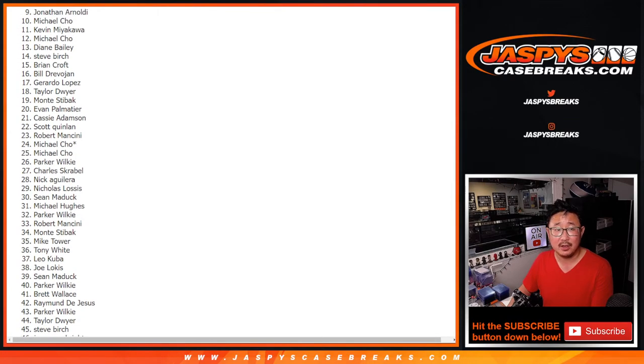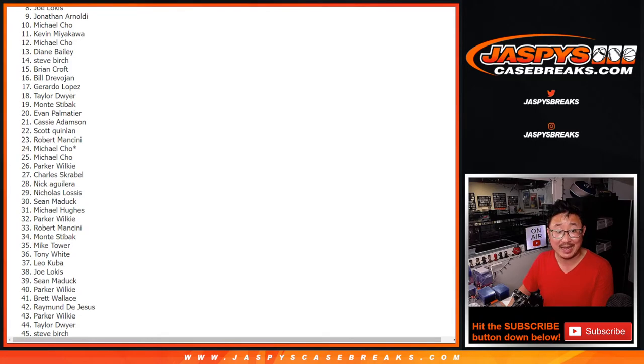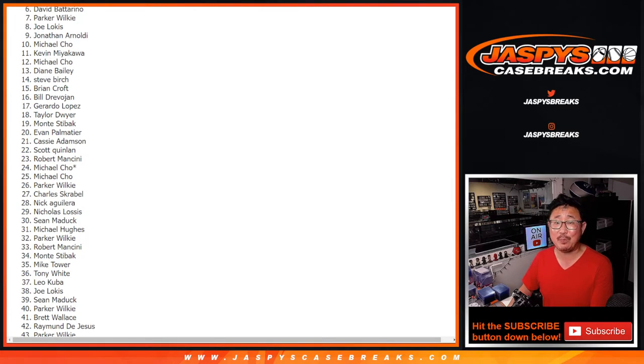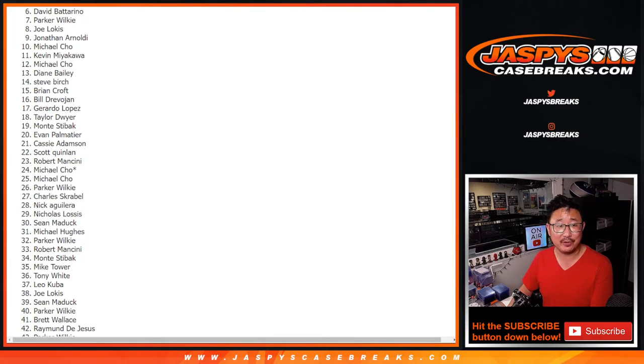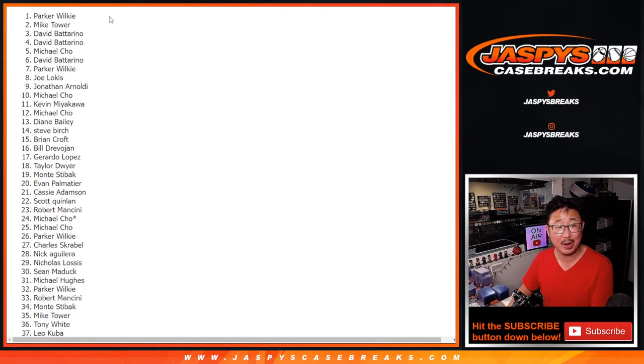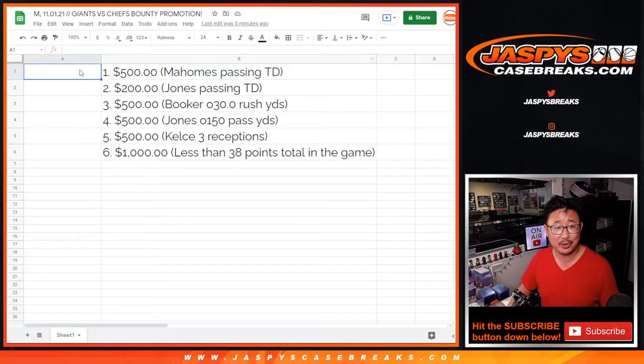All right, here we go. Six actually has the biggest — oh, Parker, very close, no cigar. But no cigar here. Thanks everyone for trying. Spot six, bunch of money — David B., a lot of money for you. Michael, David B. again, and David, Mike Tower, and Parker. Parker's on top — there you go. So Parker, you're still in. Congrats to the top six — a lot of money going your way.